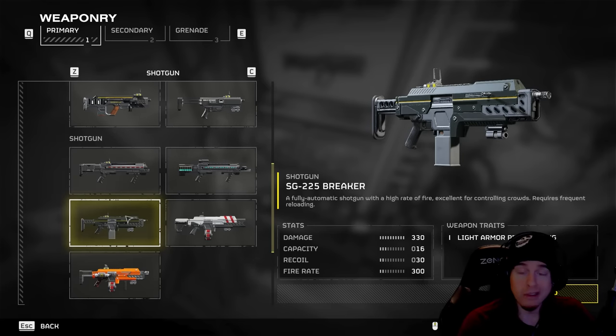Coming up at rank number one, the only gun you should arguably be using is the SG-225 Breaker. This auto shotgun is decimating the damage of every single weapon in this game. If you are pushing into the higher difficulties, this is the only weapon I would say is worth your while — every other weapon just does not compare. Sure you may be reloading quite often, but this is probably going to save you and your team almost 10 times out of 10. There is no other reason to use any other weapon past extreme difficulty.